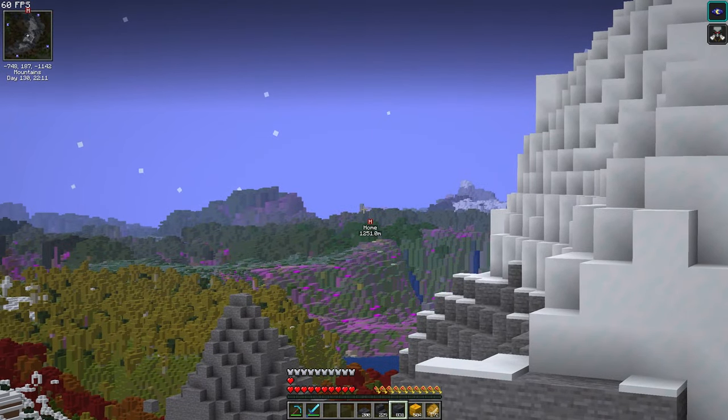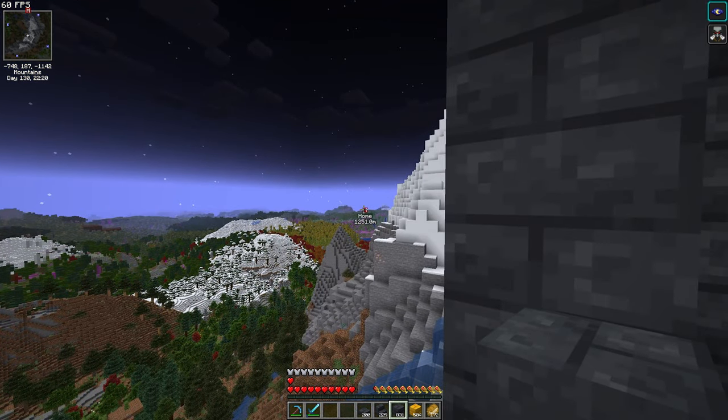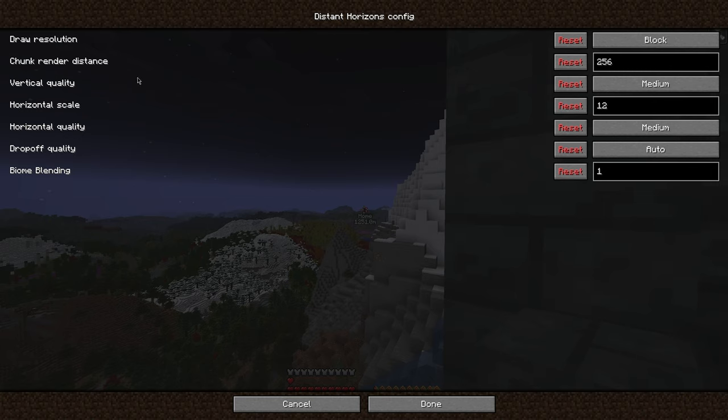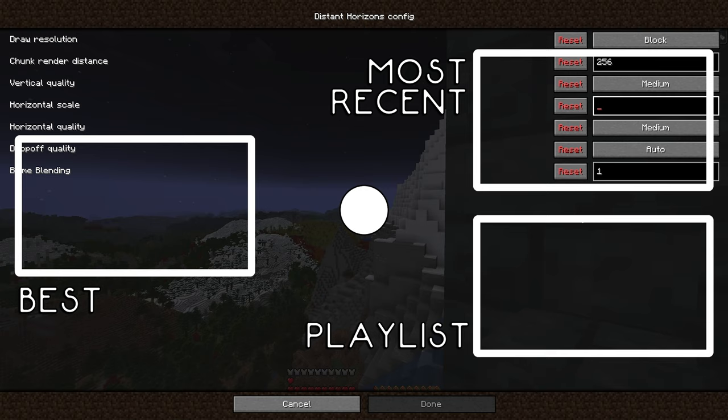Can we see home from here? Do you think that's home? I'm not sure — I'm actually quite tempted. Let's just have a look. Graphics quality. Chunk render distance is 256. Calculate 256 times 16. Okay, I don't think that's correct. Horizontal is good — can we just put like, let's do like 16?